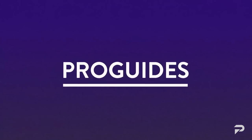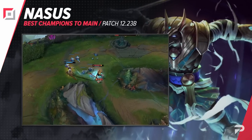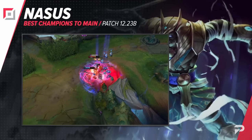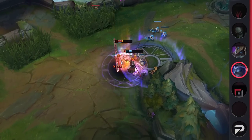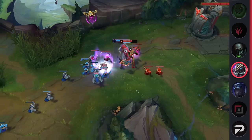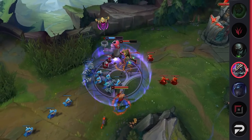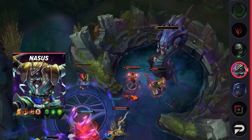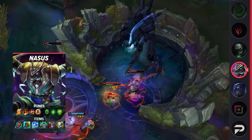Our second pick for the top lane is Nasus. He has a pretty good time against almost all of the popular picks right now. The only one that can be a bit tough is Aatrox. If you can't handle it, feel free to ban him out, because it's definitely a snowball-y lane. Other than that, you should be able to farm it out pretty easily against most opponents.